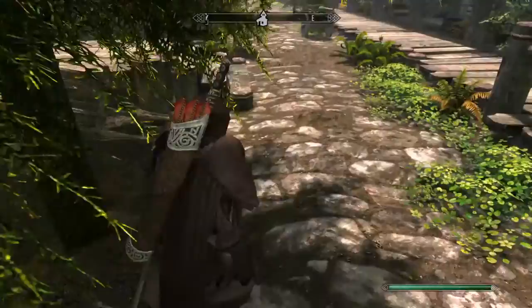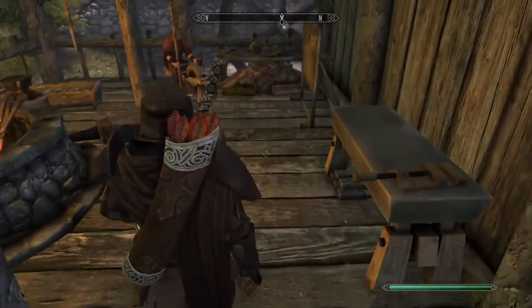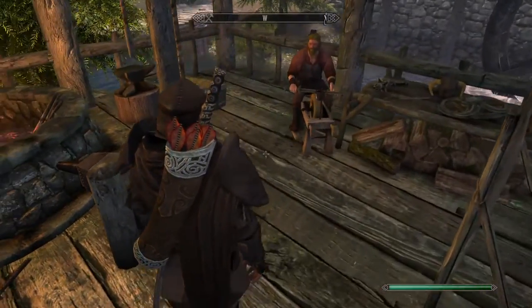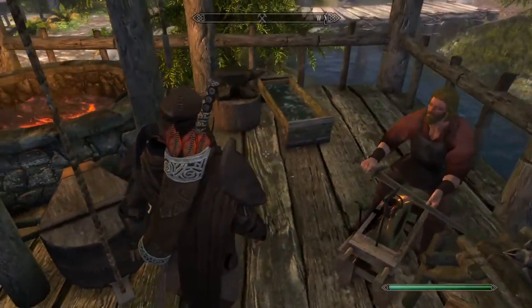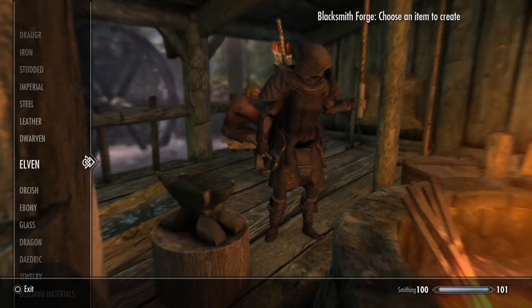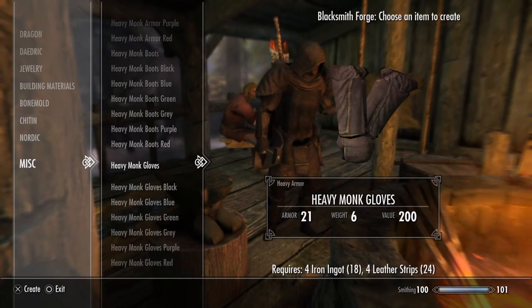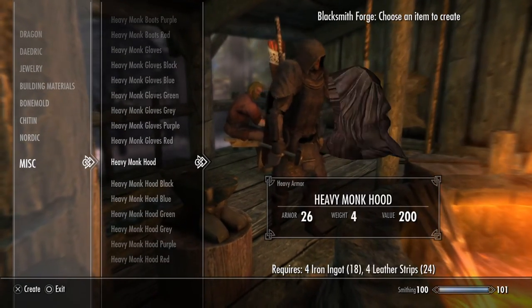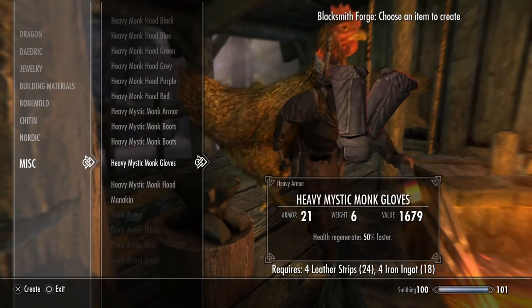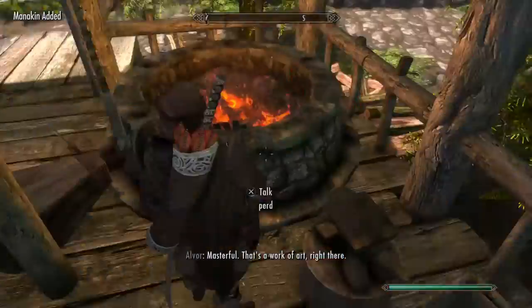First one I want to show you guys is the Mannequin Armor. For those of you that have played through the game and had the chance to experience what the mannequins look like, you guys will know what to expect with this mod. Essentially in the Blacksmith Forge, we'll come over here under Miscellaneous and low on this list you will find the Mannequin Armor. It'll take three leather strips to make.